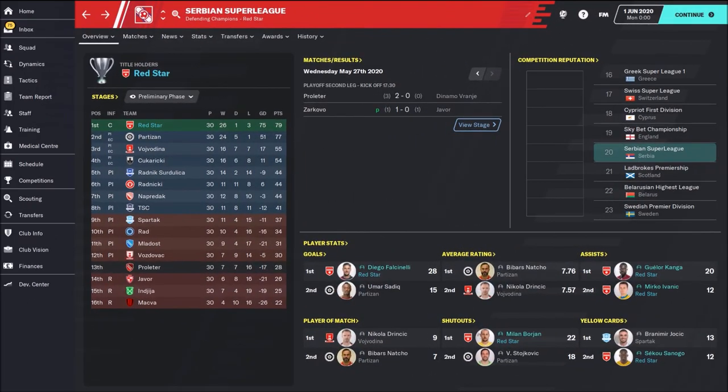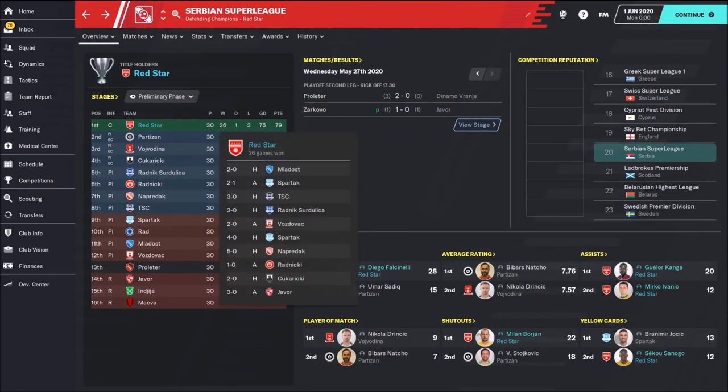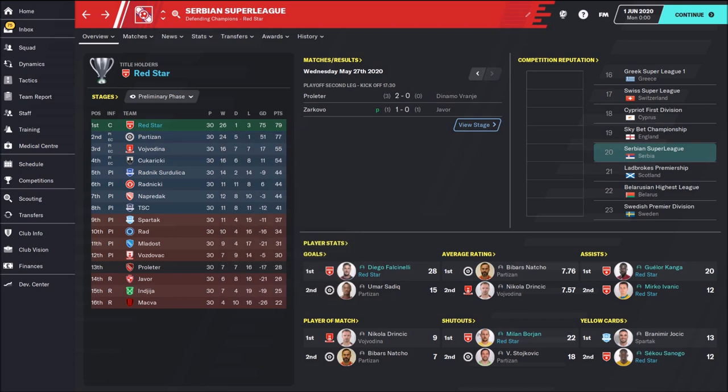With this tactic, I lost three games, had one draw, and achieved 26 wins — 79 points total. This is really good. And we see that Diego Falcinelli scored 28 goals.